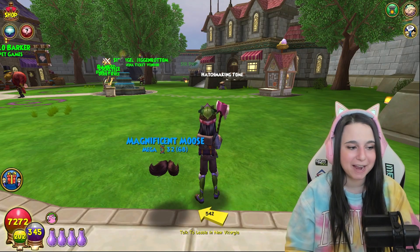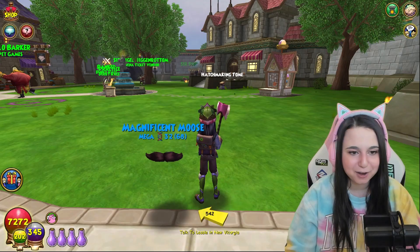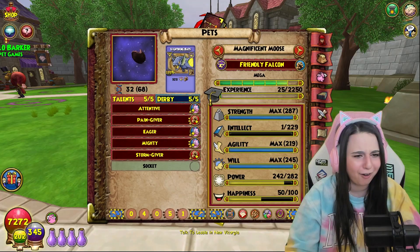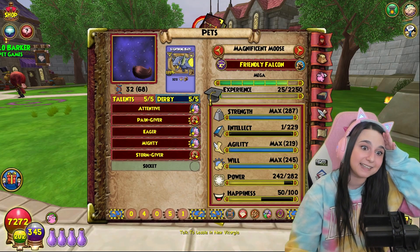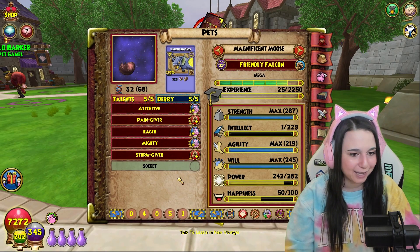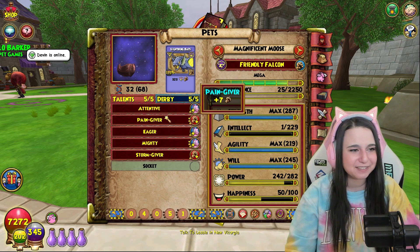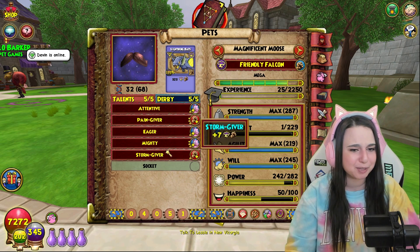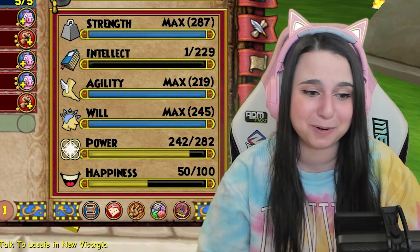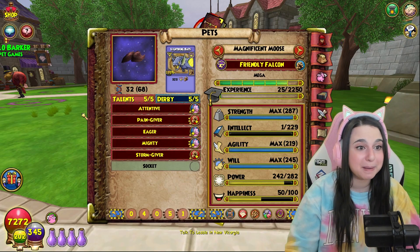Alrighty guys, it is at mega. It is time for the grand reveal, for me at least. Here we go. Oh my god, it's awful. Yikes. It seems like it went as well as I thought it would. It got mighty, eager, attentive. I mean, pain giver, storm giver - you kind of redeemed yourself, but not really. This is pretty awful. Come on Mr. Mustache, I thought that you would be better than this.